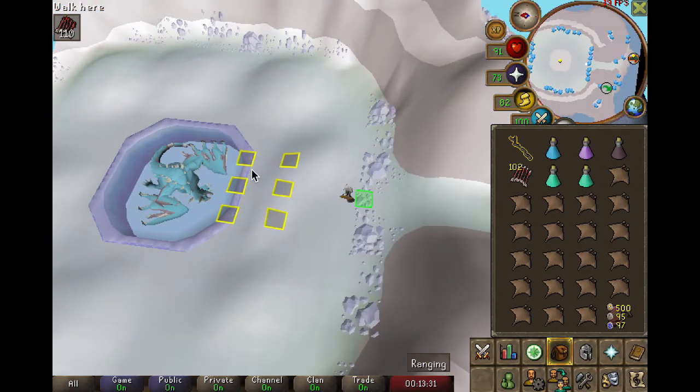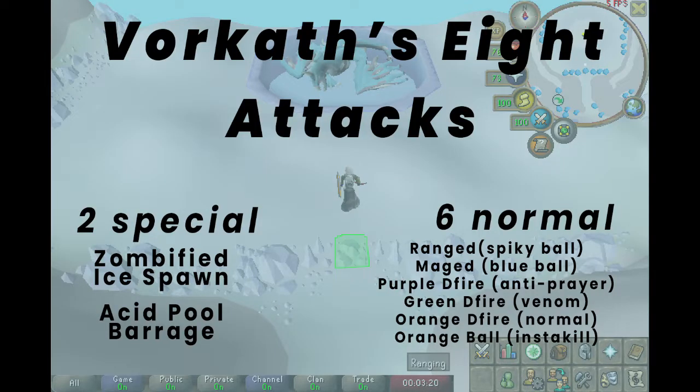These are just some tile markers I have on the ground for when I try to melee him, which I still have not been successful in. Now that you're ready to fight Vorkath, let's very briefly go over his attacks and his special attacks. Vorkath has a total of eight attacks — six normal attacks and two special attacks.